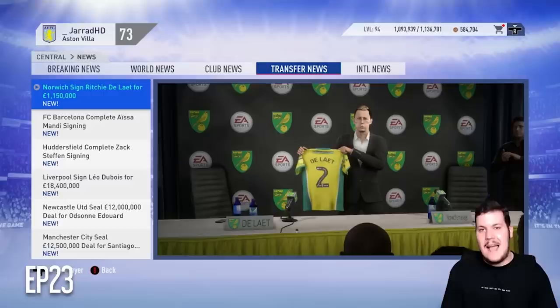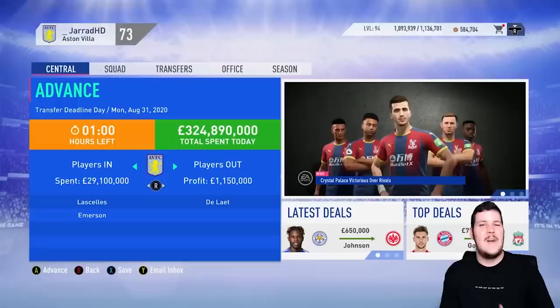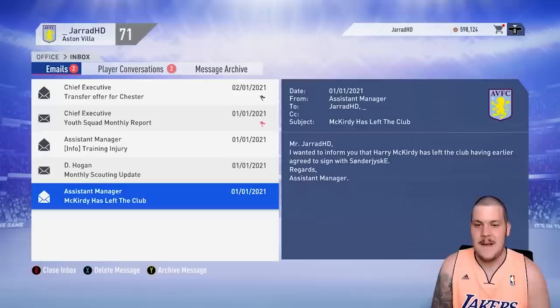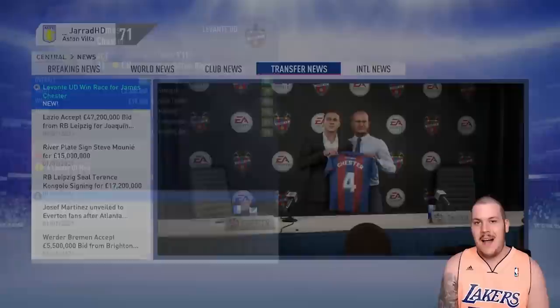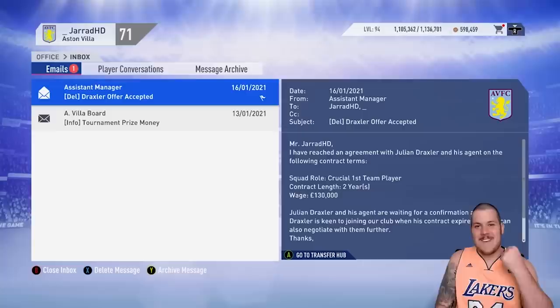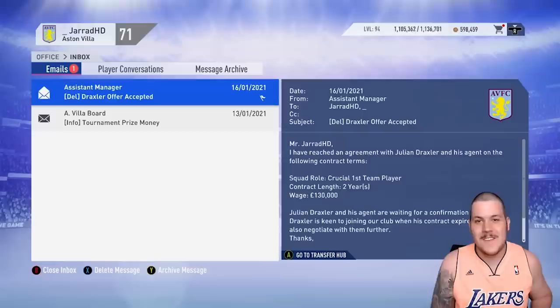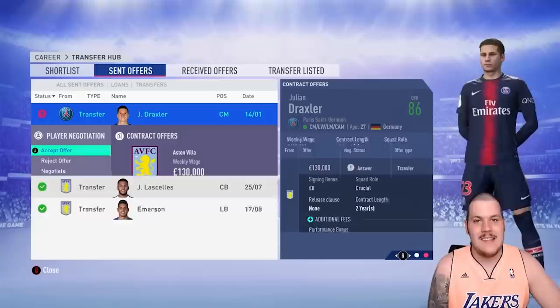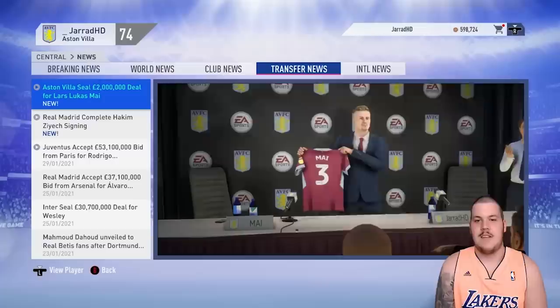On transfer deadline day, we've sold Richie De Laet to Norwich City for £1.15 million. The board didn't help us out much in terms of finances — Jamal Lascelles and Emerson in; Richie De Laet and McCurdy out. James Chester departs the club — the Welshman was very good for us across the first two seasons, but now it's time to leave for £3.5 million to Levante. And Julian Draxler accepts a pre-contract signing for season four — he's going to revolutionise our midfield. Welcome to Aston Villa, Julian Draxler.